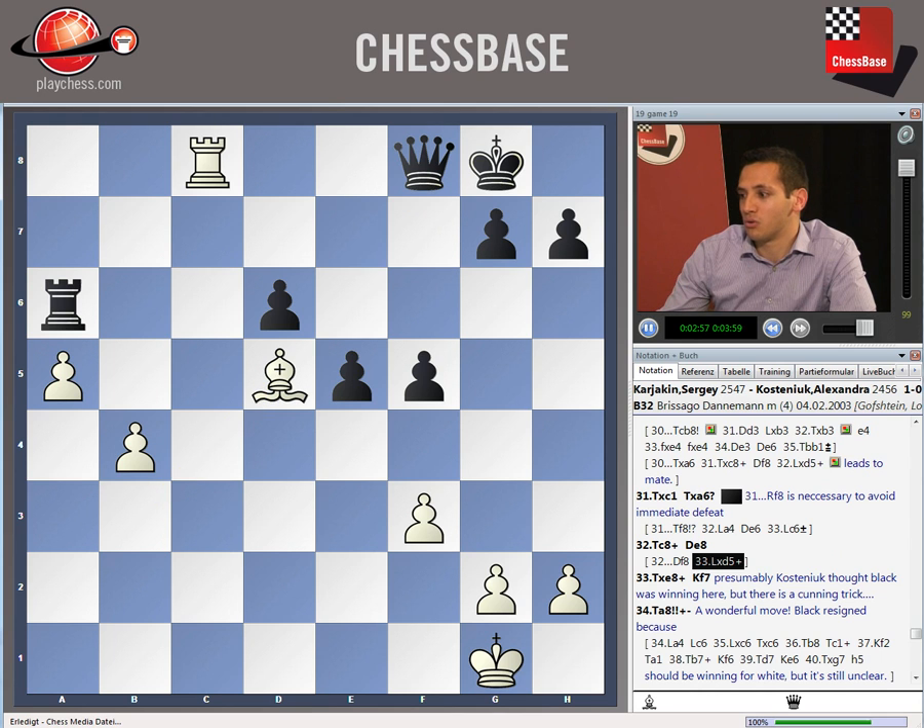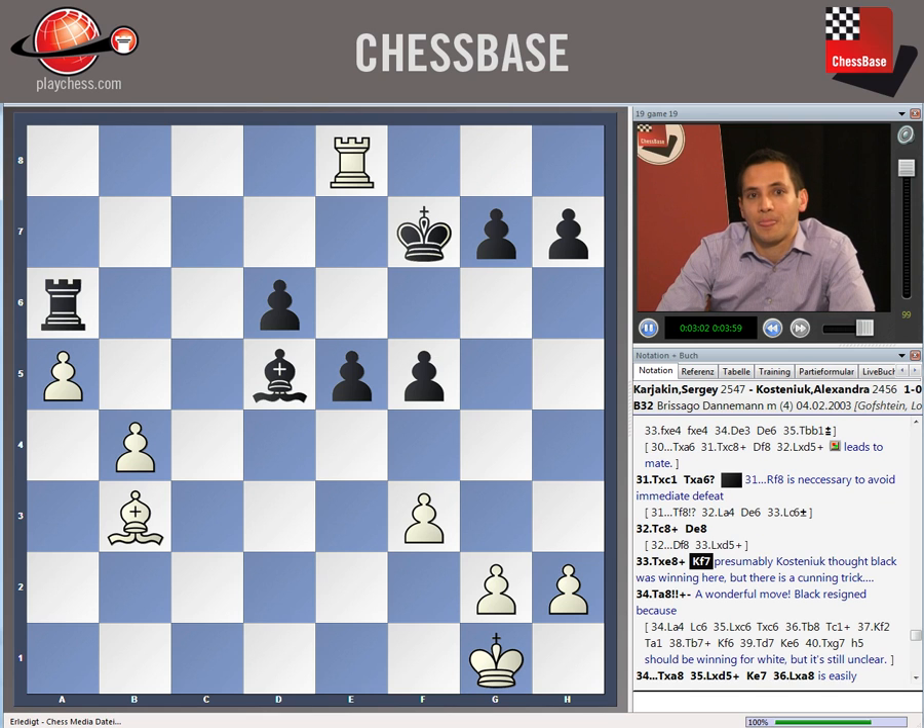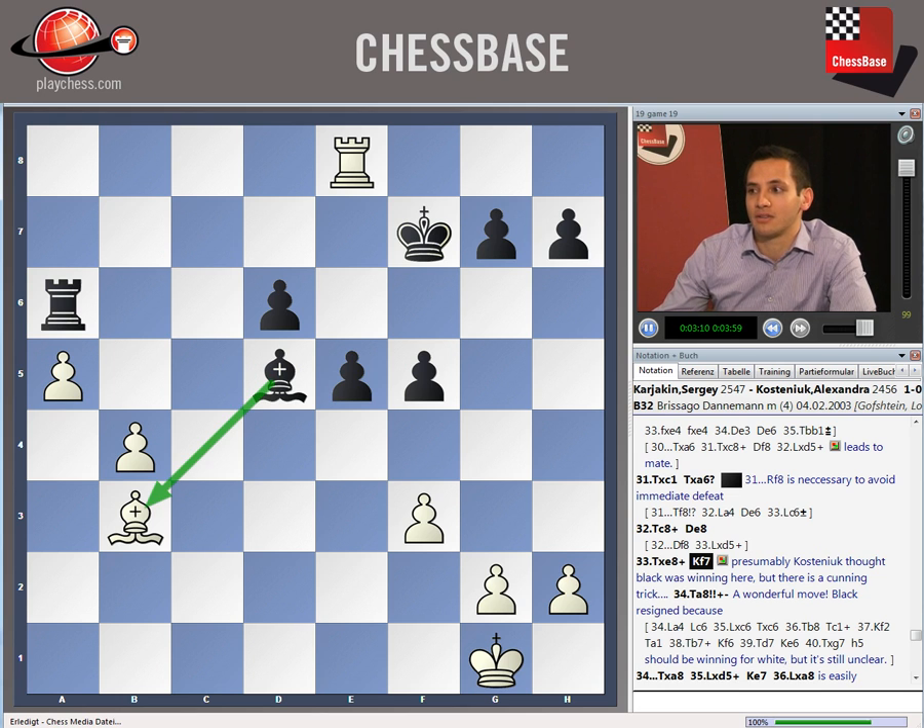So, of course, Queen E8, and after Rook takes E8 check, Black played King F7. This appeared to be completely winning for Black, because the Bishop is attacked on B3 and the King is attacked. White does have a move to defend, which is Bishop A4, but Karjakin noticed a spectacular move in this position.